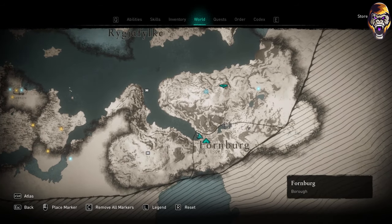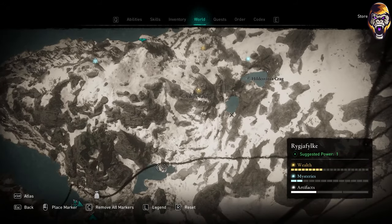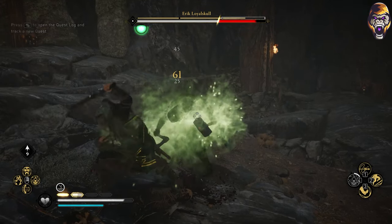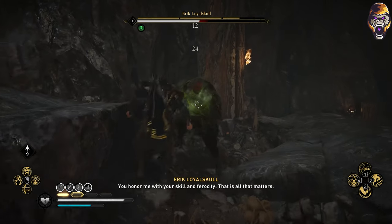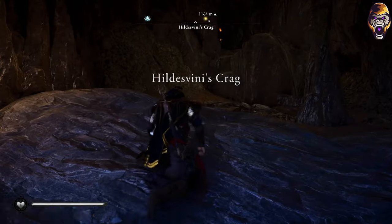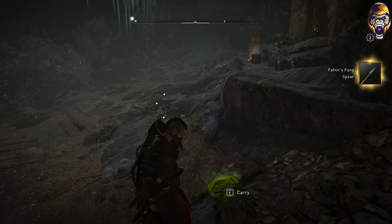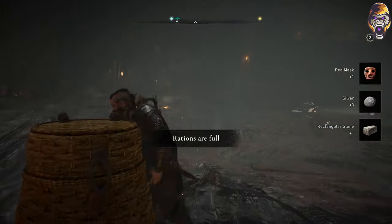First, let's start with Eric Loyal Skull, who can be found in Norway right here on the map. Eric is technically the easiest Drangir to fight, but can still be a little difficult with a recommended power level of 100. Head into the cave at the location shown, and you'll find Eric who can be challenged and will drop Fenrir's Fang if defeated, which is a pretty decent spear weapon to have early on.